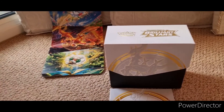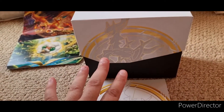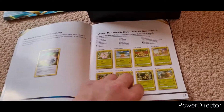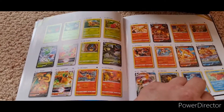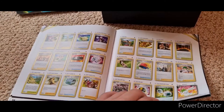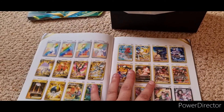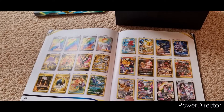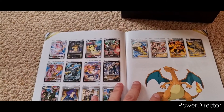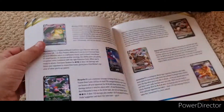Hey guys, welcome back to my channel! Today I'll be opening the Brilliant Stars box. People already know how this will go down. These are all the cards you can get from the Brilliant Stars collection, which is pretty cool. There's a nice variety, but obviously the ones I'm most interested in are at the back — especially the rainbow rares, that would be pretty sick. Any of the full art cards like this Eevee card or the golden cards would look really really cool.